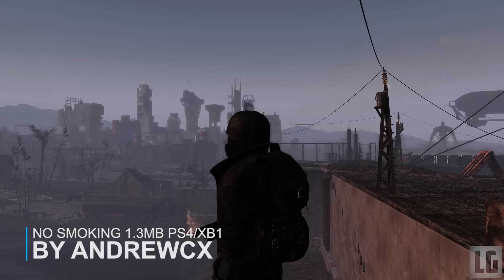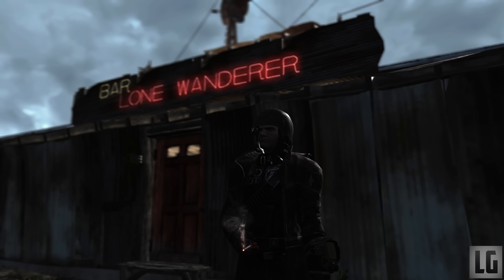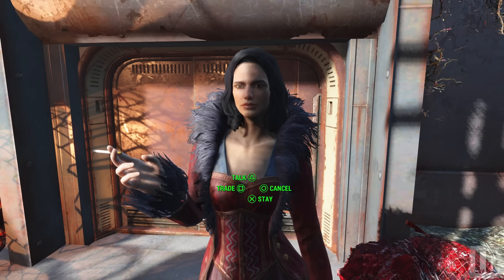Next up we have No Smoking. This mod removes almost all instances of smoking and tobacco products from Fallout 4. It is designed at user requests for people who don't want to see any of these products in their game. Idle smoking animations for NPCs have been replaced by the Military Pose animation. Cigarettes, cigars, ashtrays and lighters have been replaced by other junk items with unique names and the same junk components — so collector cards, damaged magazines, coffee mugs, watches and stuff like that.